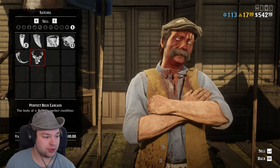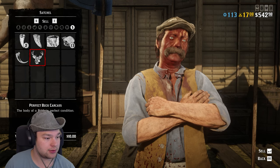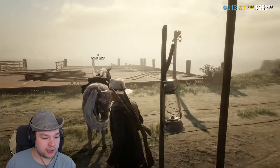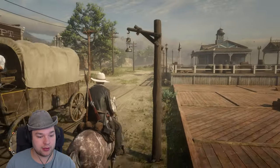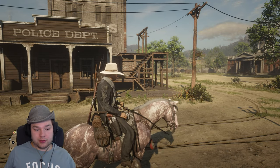I think we sold a deer for $10.50, didn't we? Why does this cost less? Perfect buck carcass. I remember it — we sold the deer for $10.50 and the buck was $10. I don't know though.